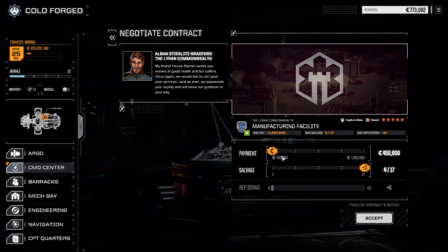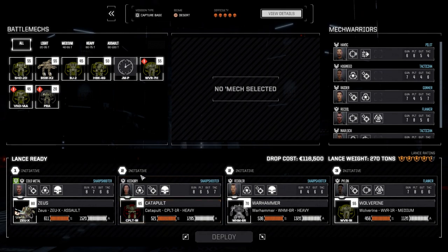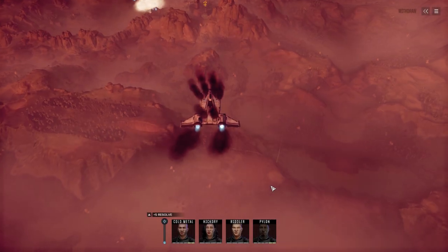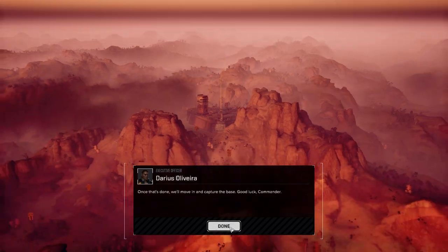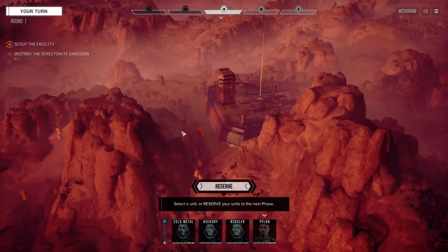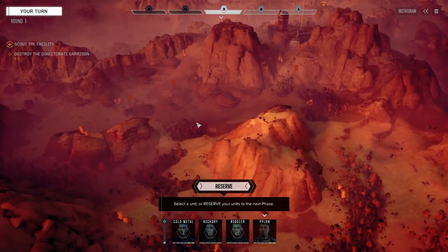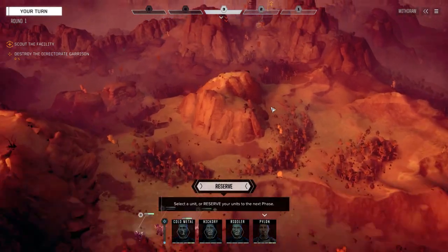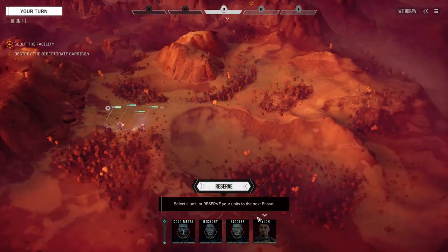All right, let's take another one. The first was a little easy for five skulls — let's do 'Capture Base: Manufacturing Facility.' Negotiate and we'll go this route. Mission selected. We've got to move up, capture this facility, and hold onto it. I don't think I've played this map before — or I don't remember it. We're going to take the two guys on the right since they're straight up in line, and force the guys on the left to come around.